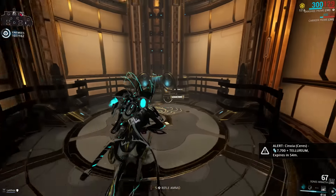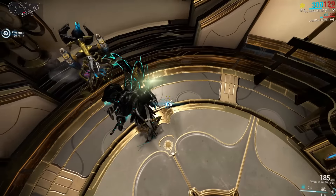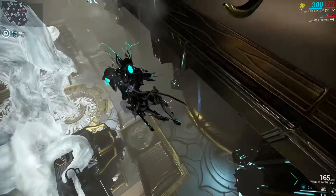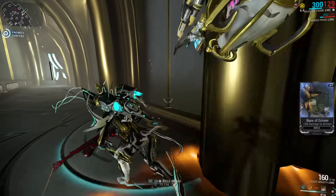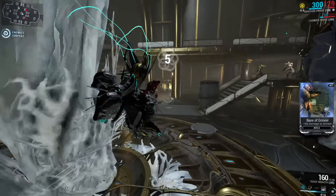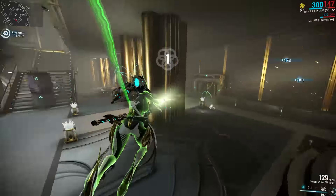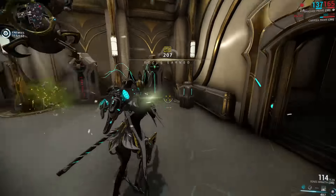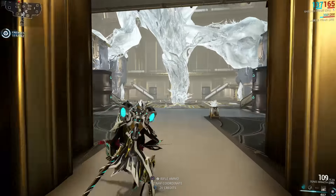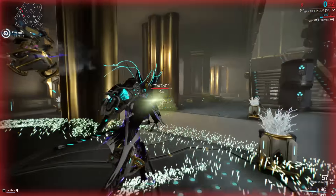If you've ever met me in a squad, you know that's not what I'm like. I'm the moron with Rhino Prime that charges into the middle of corrupted juggernauts while laughing maniacally, stomping and swinging around. So it's not much of a surprise that I don't really enjoy a build that's as squishy as it gets. But I also understand that there are people that absolutely love glass cannon setups, which is why I decided to share it before I swap to a build I like more — something more defensive that focuses on Sonar instead.